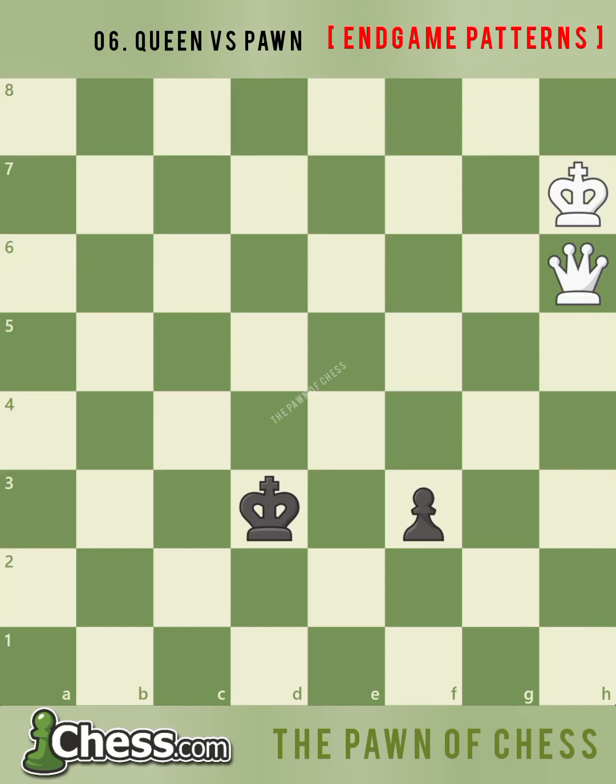A queen versus pawn ending is usually easily winning for the queen, but it isn't always so simple. The farther the pawn advances, the more problems the queen has to solve. The simplest way for the queen to end complications is by blocking the promotion square for the pawn. With a black pawn on the third rank, can you see how white's queen can move to the promotion square by force?